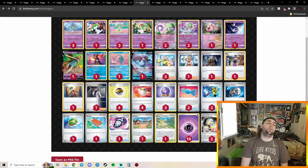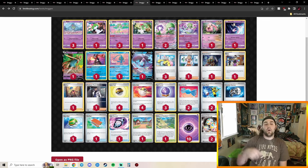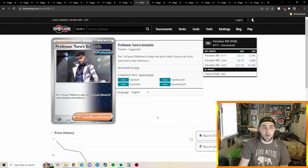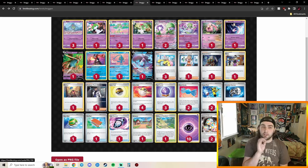In 8th place we have another Gardevoir EX with Counter Catchers and Scream Tail. The key additional card here is Professor Turo's Scenario — put one Pokémon in play into your hand, discard all other cards attached. This fits perfectly in Gardevoir because you can pick up your Zacian, Gardevoir, or Scream Tail with energy attached — and those Psychic Energies go right back into the discard pile, which is exactly what you want.